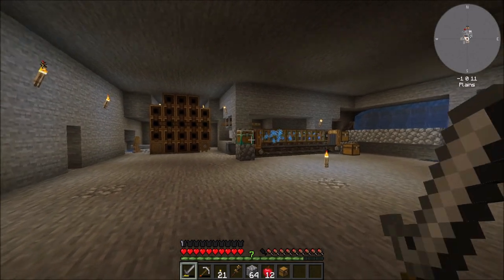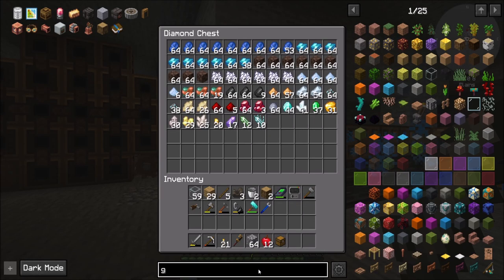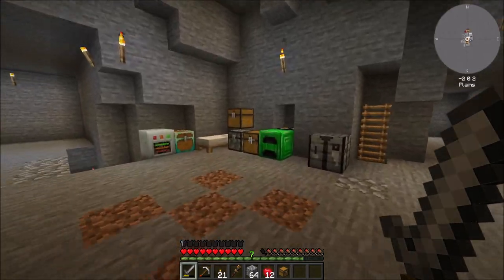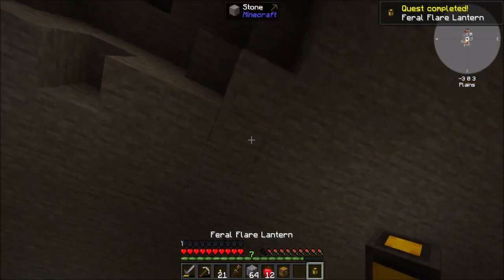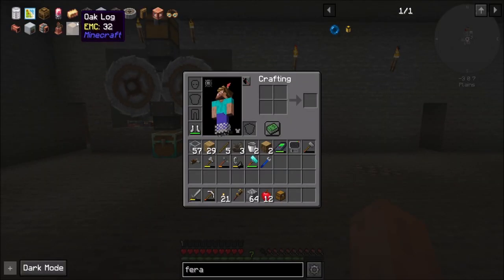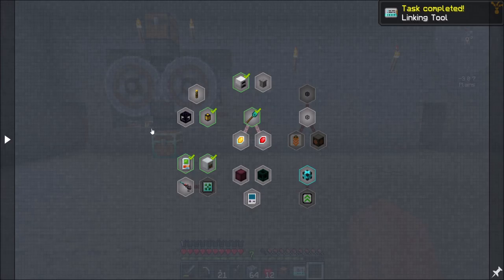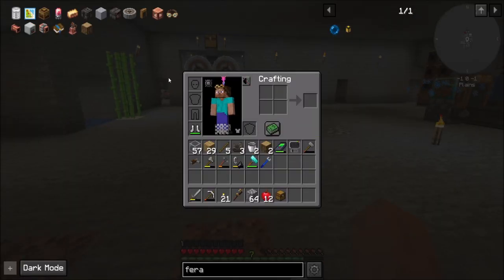Can I get a feral flare lantern? Because you know I love those. Do I have glowstone? Yes, I do — I get it from washing soul sand. I would love a feral flare lantern, that would be a good thing to have. And that's a quest complete, which means good loots. Hey, a linking tool — that is actually handy. I didn't have one of those yet, but that's nice to have.